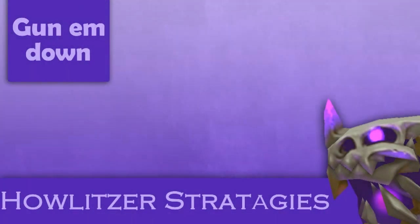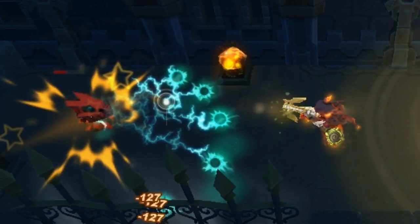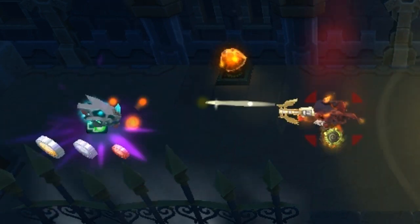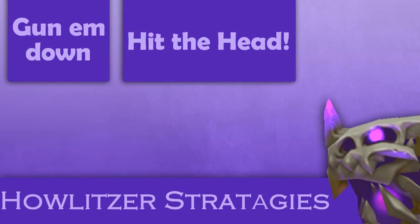Gunning them down is only half the battle because their heads start to home in on you after they're dead. So you want to hit the head, if at all possible, before it starts homing. If you have a gun, this is really easy — right when it starts getting ready to home on you, you can shoot it out of the air, thus protecting yourself and any teammates that it may target. And teammates really do appreciate it when you take care of those.